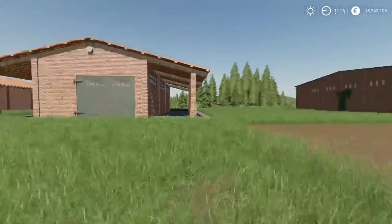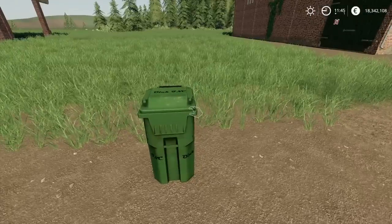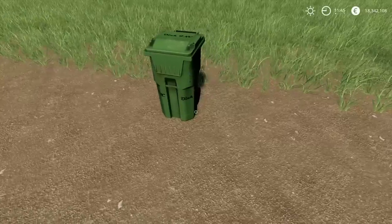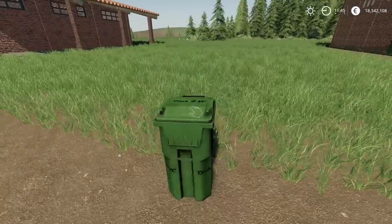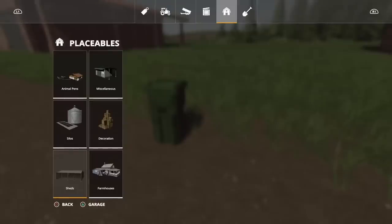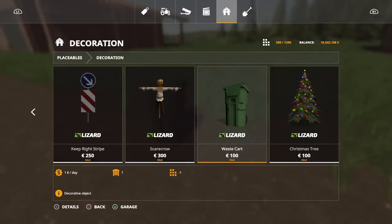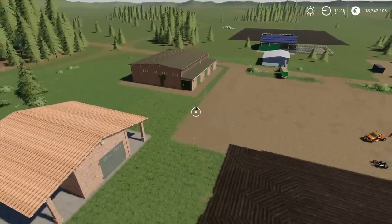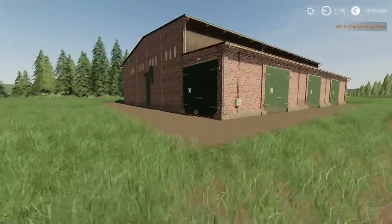Moving on — this is the Waste Cart by Adub Modding. It's two slots, a decorative object, it's a bin. You can pick it up and move it around. I haven't been able to find an option to open the bin lid or anything. You'll find it under Placeables under Decoration, 100 to buy, only two slots, no options available — you get it, put it wherever you want.